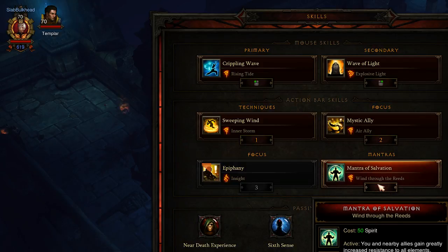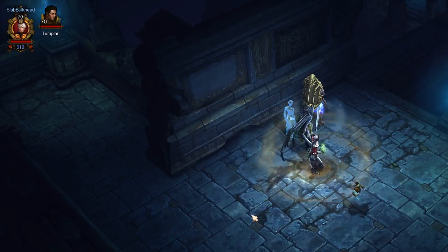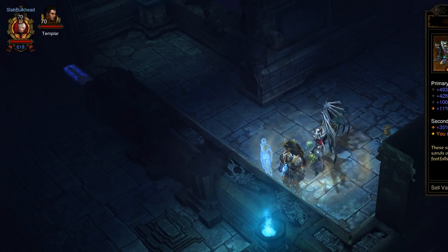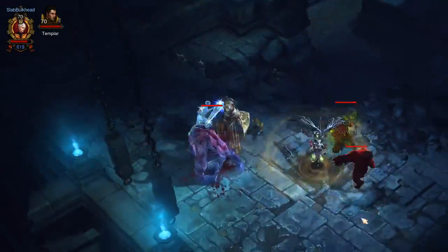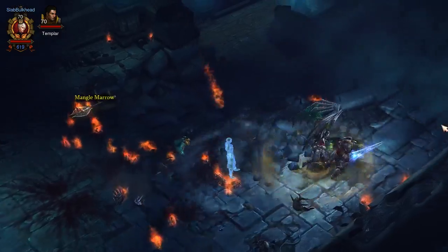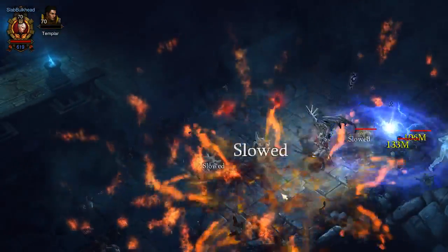Mantra of Salvation along with the Wind Through the Reeds rune is mainly for resistance to elements and increased movement speed. If you have an oh-shit moment where you're about to get taken out, cast that and usually it's enough to get you to run clear. I also have the Illusory Boots in my build so I can move unhindered through enemies, which really helps you break clear of a group if you're starting to struggle. In the higher greater rift levels this is very much a glass cannon build, but you can run straight through enemies without being slowed down — mobility is very important.